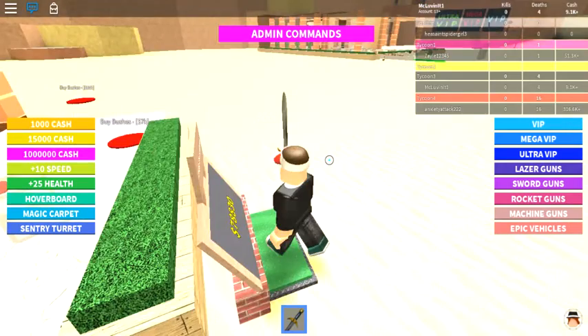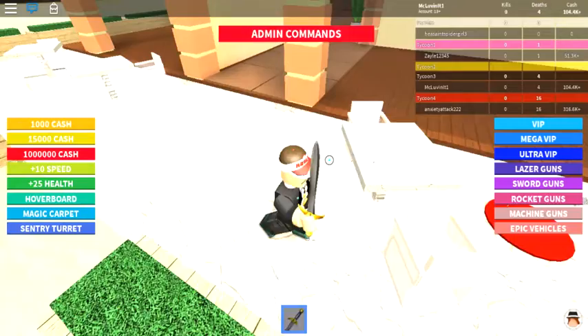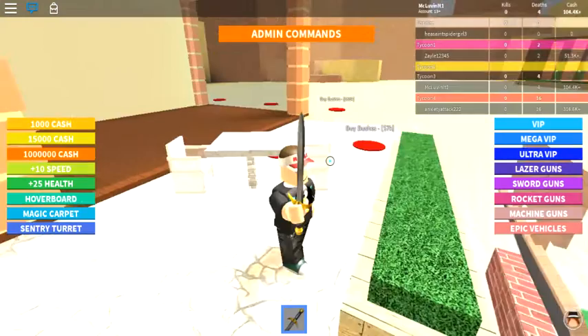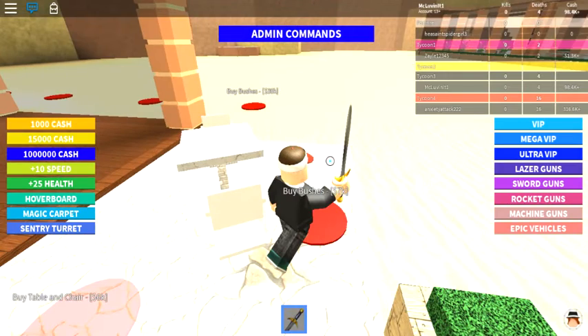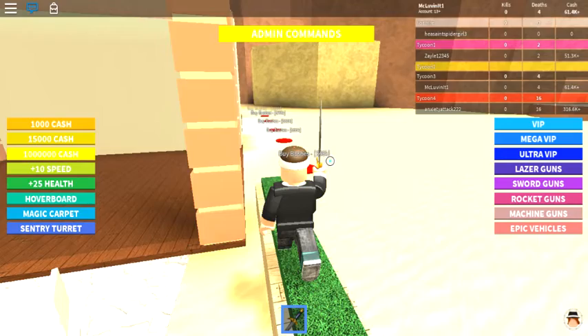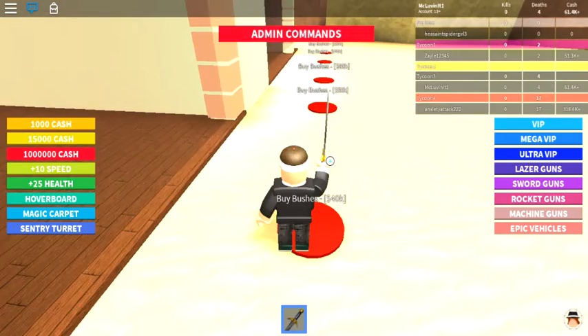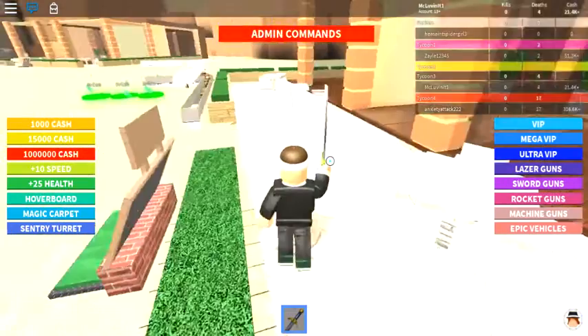All right, let's pick up that 75k cash and keep expanding here. Let's go for tables and chairs — 6,000 — and 7,000 for some bushes, 30k for some continuation of the bushes on this side.